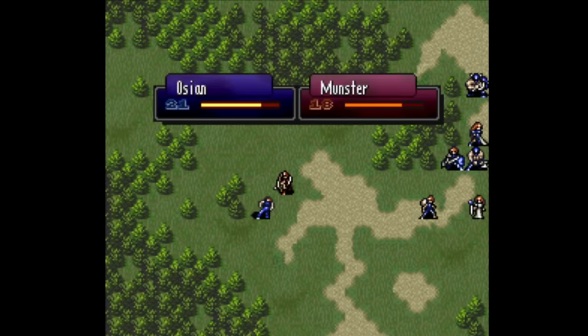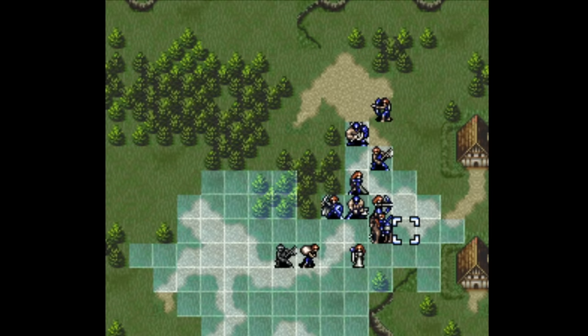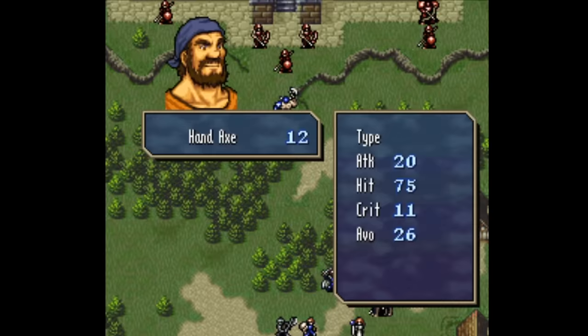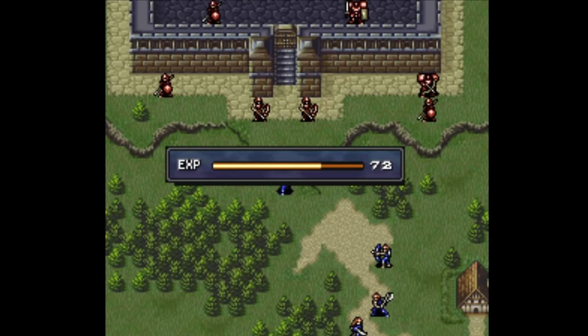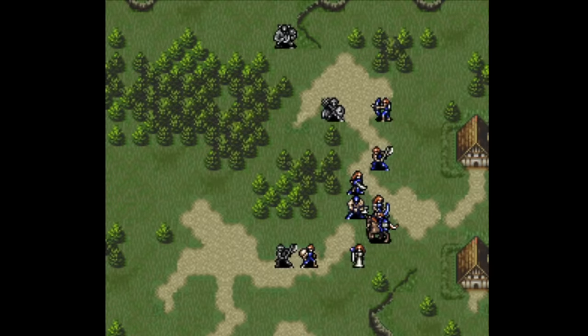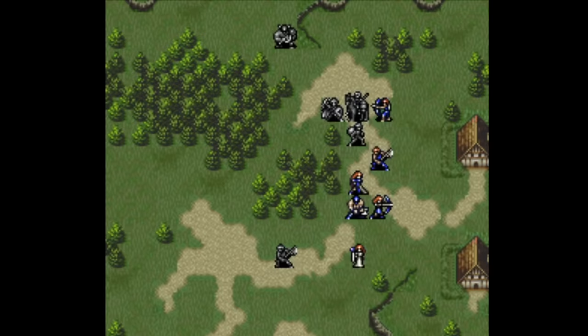FE5 also made one other change very favorable to axes: the build stat. The build stat offsets weapon weight, so if a weapon has weight 10 but you have a build of 6, you only lose 4 speed. Without build in previous games, it could be very difficult to double with axes. In Thracia, units with good build lose little to no speed from axes. Dagdar, for example, can use most axes without losing any speed because he has a build stat of 15. Ossian loses some speed to heavier axes with his build of 11, but not that much.